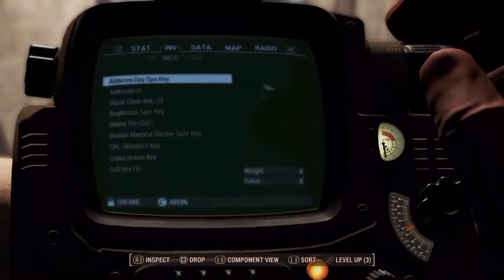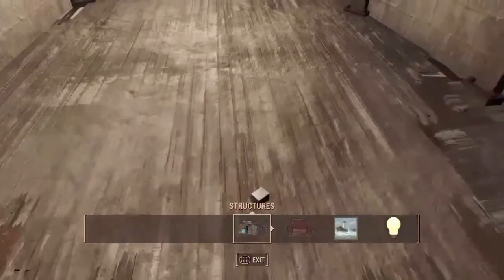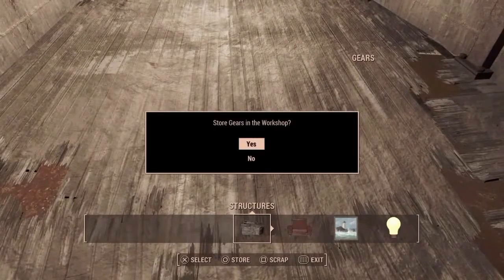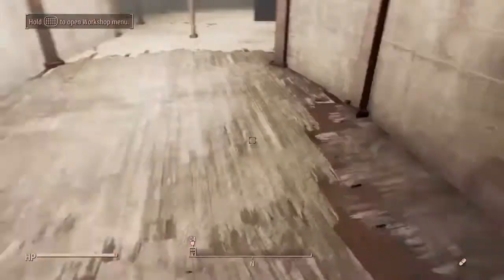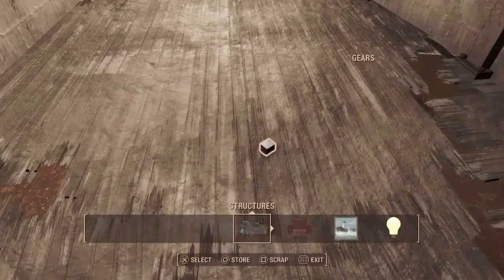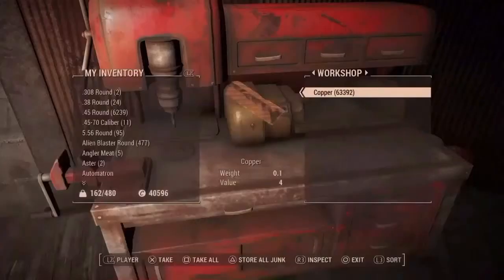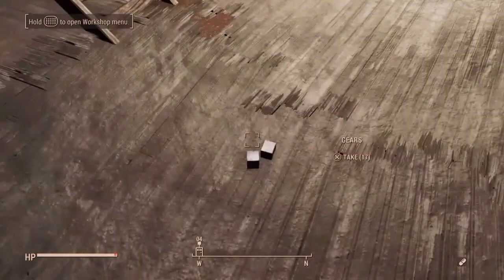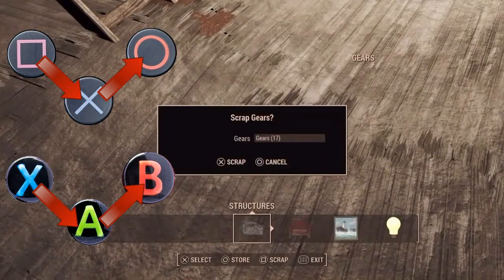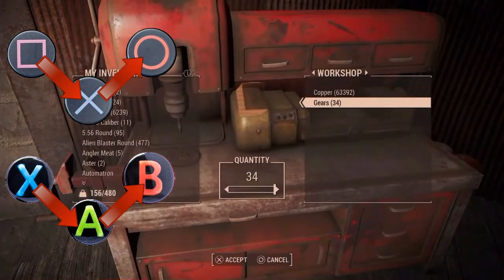Now you can build over the size limit, but how do you get the resources to build so much? For that, you'd probably have to go into the workshop menu with your material and then scrap and immediately store the object afterwards. After that, you would drop them both and re-scrap them into the workshop. The specific button sequence on PlayStation is square, X, circle, and on Xbox it would be X, A, B.